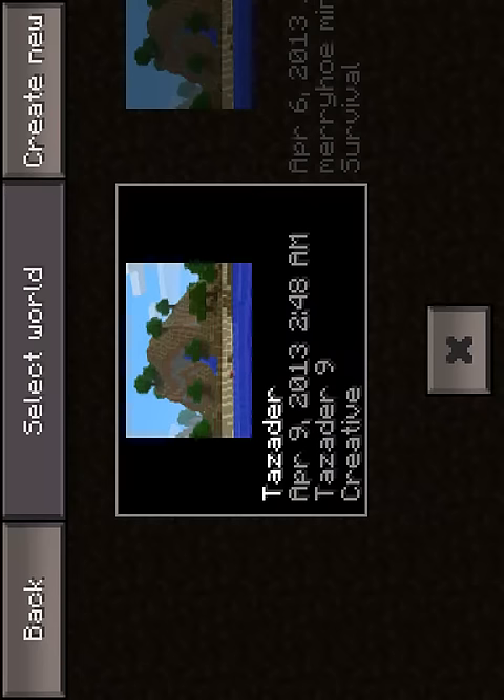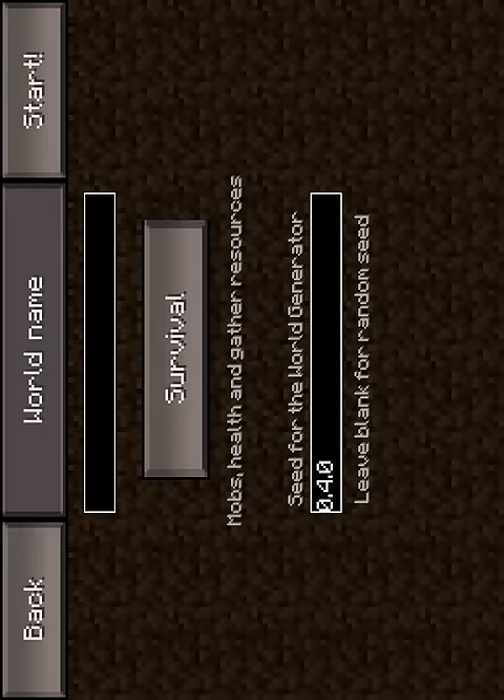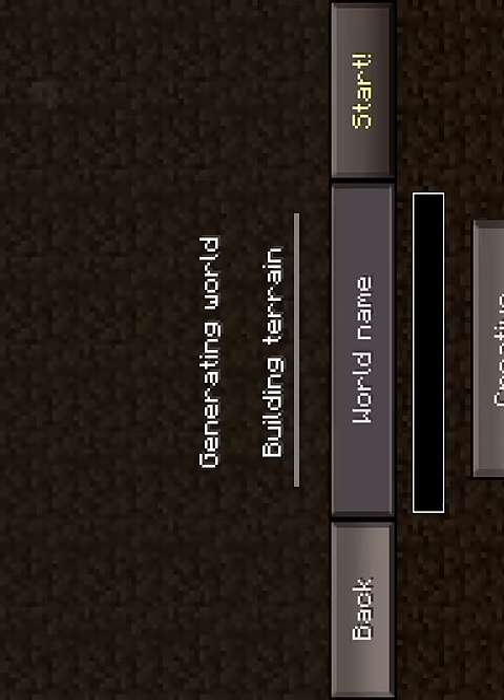Hit start game and go to create a new one. Type in 0.4.0. This is a survival thing if you want diamonds, gold, and iron, but I don't want to take that long, so I'll show you on creative. You can name it whatever you want, then hit start and wait for it to load.